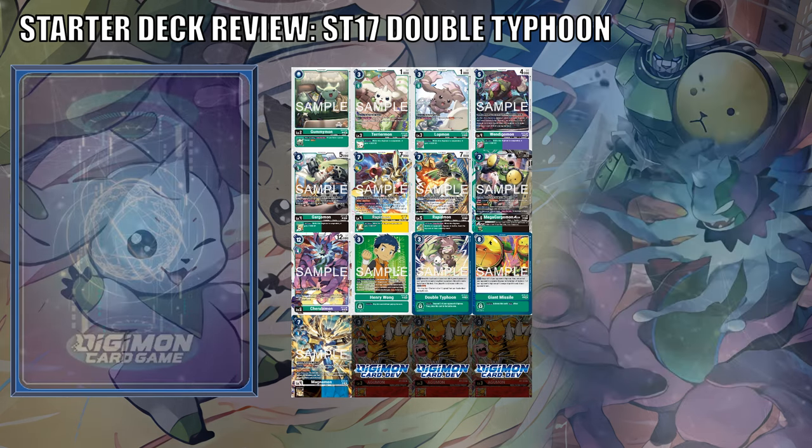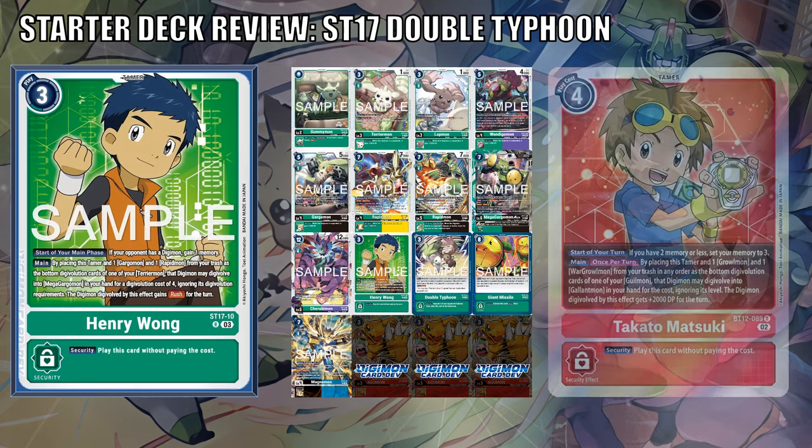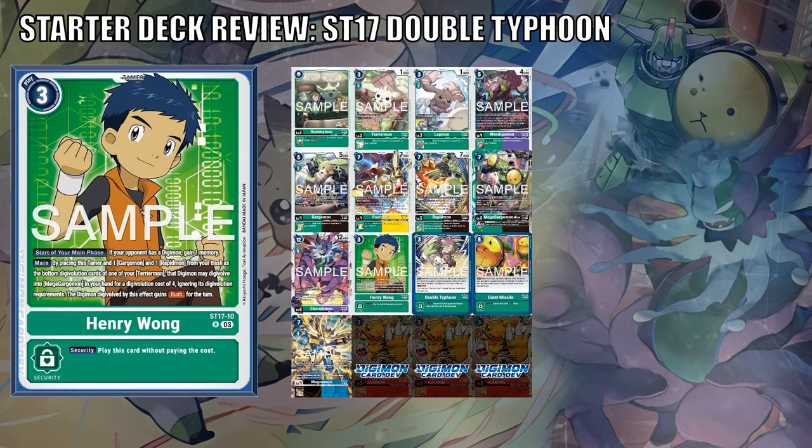Tamer-wise, the deck sports a new Henry Wong — this one being the Warped Digivolve equivalent of Takato Matsuki from BT12. While not a memory fixer, Henry already has one, and this one acts more like the 3-cost Tamers from recent sets, giving a memory if your opponent has a Digimon in play. Conveniently, this Tamer gives the Digimon stack Rush if you Digivolve with the Warped mechanic. My last question: when and where are we getting Rika and Ryo's Warped Digivolving Tamer?